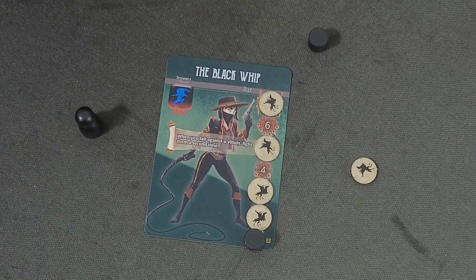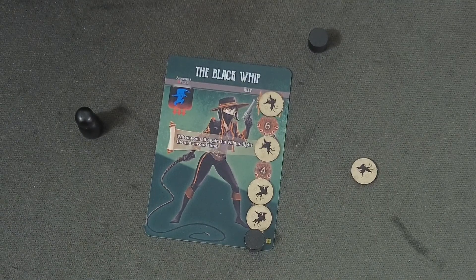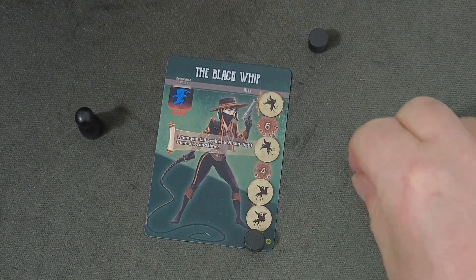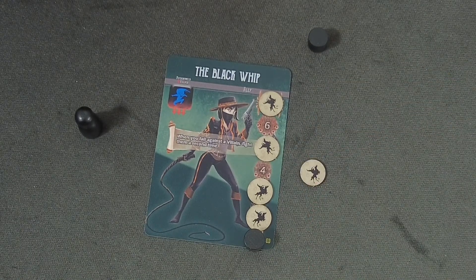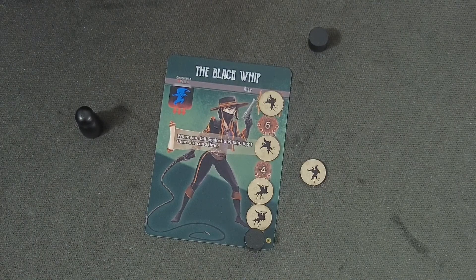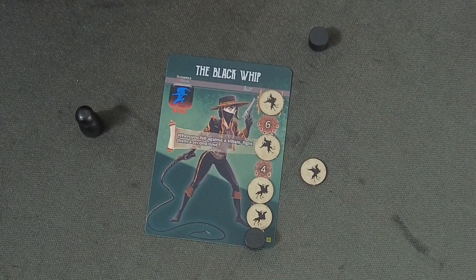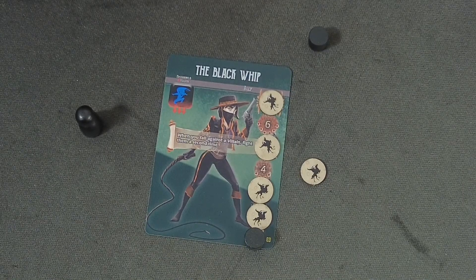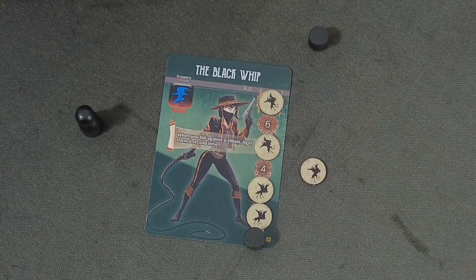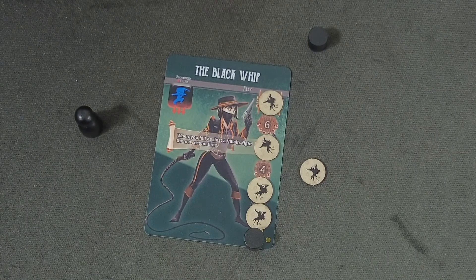Allies also come with a penalty symbol. Whenever the player with the Black Whip is fighting a scoundrel or a villain, they have to come up with an additional blue die. There are some ways to ignore this penalty. The second addition are the Stunt Tokens, which you can use for rerolls — reroll up to three dice, or even move to a different heroic feat after you've seen your first die roll. Whenever you're upgrading your ally, you also unlock some of those Stunt Tokens accordingly.